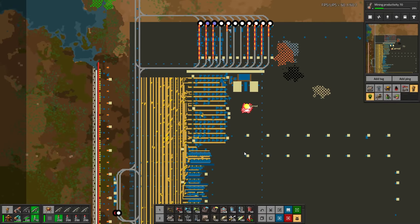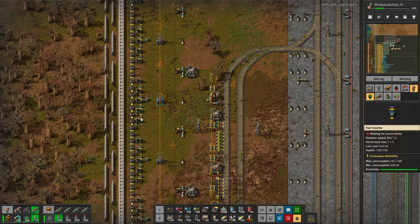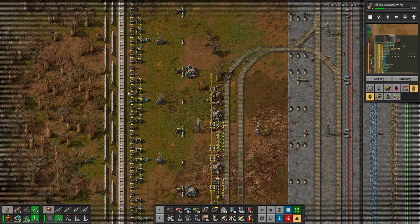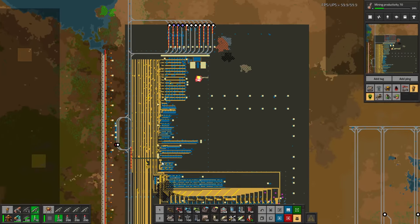So that's the Make Everything, which even in and of itself is really quite large. Looking at some cool perimeter walls — these aren't really dragon's teeth but it's the same principle: stops biters from running directly into your main wall and helps the turrets kill them. Using laser turrets and gun turrets with uranium ammo, which is a pretty cool combo.